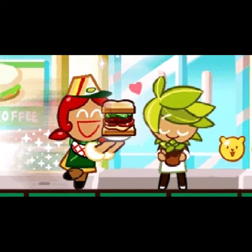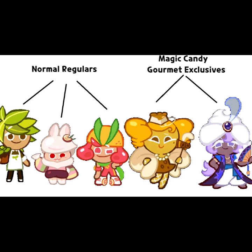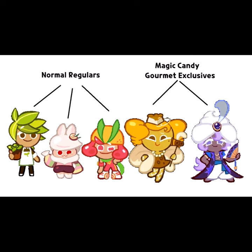Sandwich Cookie's skill is the first instance of other playable cookies making major appearances in a cookie skill. The cookies that appear in Sandwich Cookie's skill are Herb Cookie, Moon Rabbit Cookie, Grapefruit Cookie, Cheesecake Cookie, and Yogurt Cream Cookie.